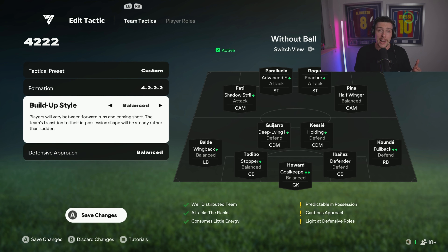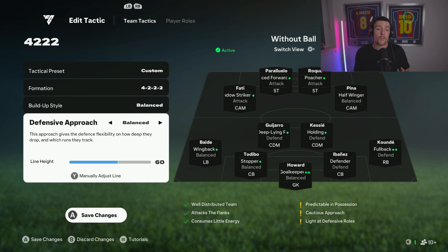For the build-up style, we leave it on balanced — we're not trying to do anything too crazy at the start. For the defensive approach, we've adjusted it to 60, just a bit above the standard 50, and it helps push you out of the box. I'm going to start experimenting with higher depths, but 60 is a solid starting point, especially when you're still learning the game.